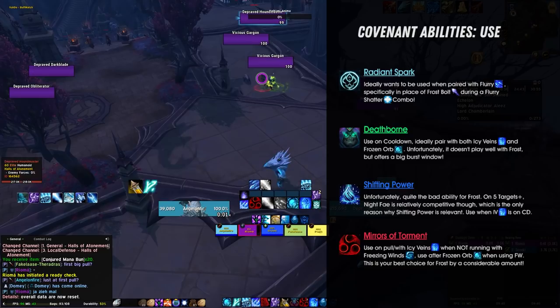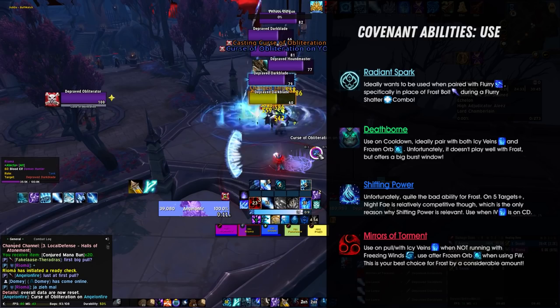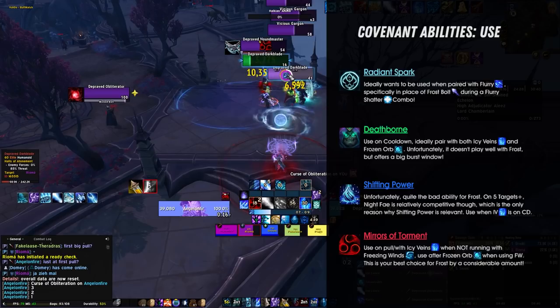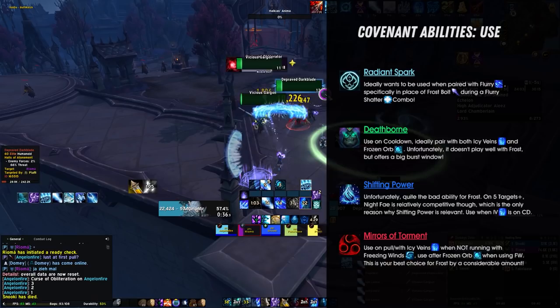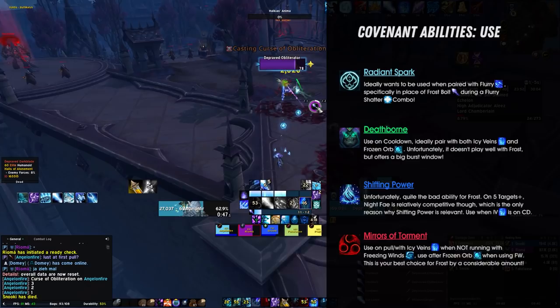Let's talk about how to use our Covenant abilities during combat. Even though most of you will probably be playing Venthyr — the by far best Covenant choice for Frost Mage — I'll discuss the use of all of them briefly. Radiant Spark is your Venthyr Covenant ability, and ideally it will be used when paired with Flurry. You will replace Radiant Spark with a Frostbolt whenever you have a Brain Freeze proc ready to use with Flurry. With the Radiant Spark hitting the target before the Flurry, this means your incoming Flurry deals 10% increased damage and will immediately soak three of the four stacks of increased damage from Radiant Spark.